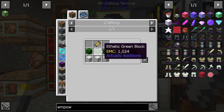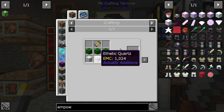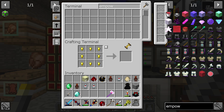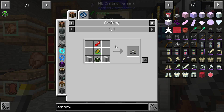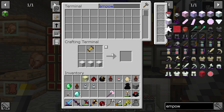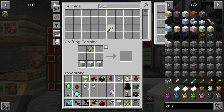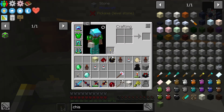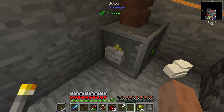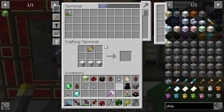It would be really crazy if somebody limited the creation of things behind the ability to make a chisel — but that would also be an interesting thematic build. I needed to take those chiseled quartz blocks and go turn them into something else. Did it change color? Now we have this display stand.